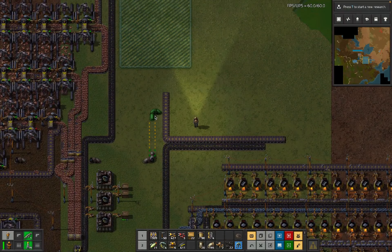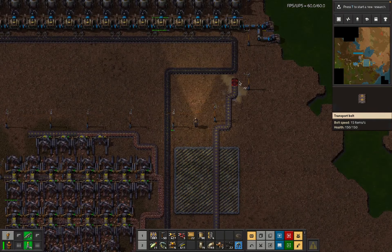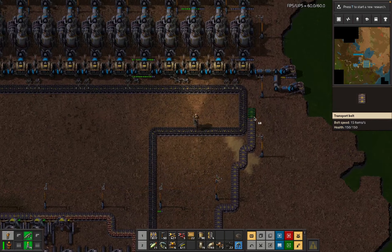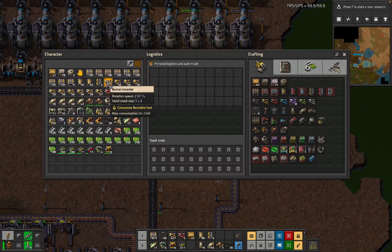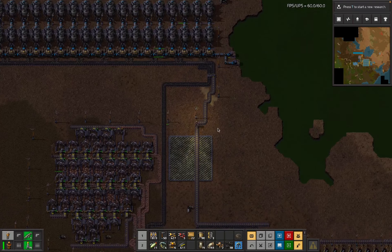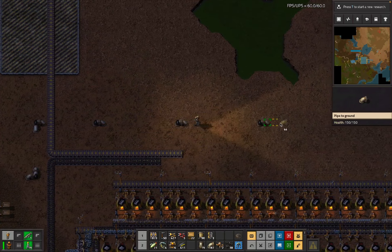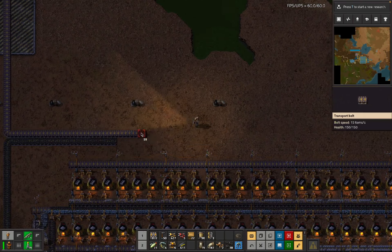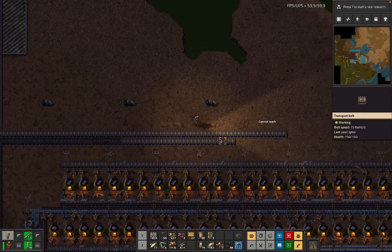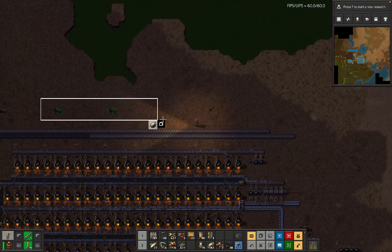We can still just do the petrochem down the other end, which is a plan I'm enjoying a lot at the moment. Let's also do this input priority right - so now that that's set up we can just put things on here. That's where the solid fuel is going to go, and this is the belt on which we are going to put the other stuff.